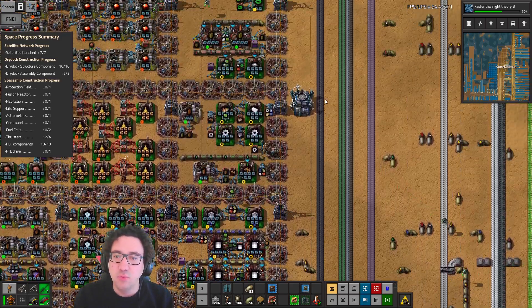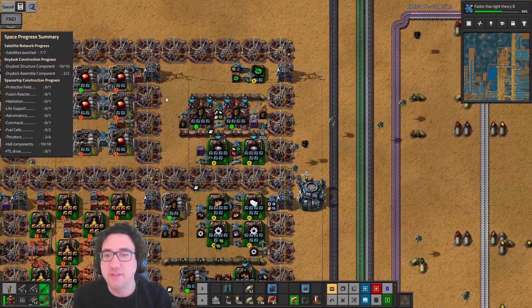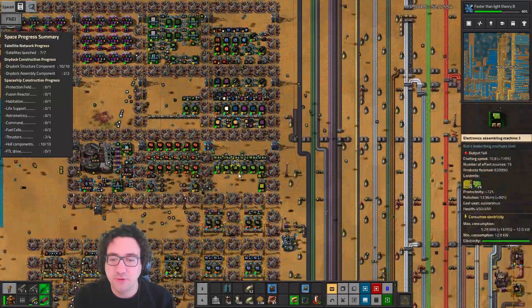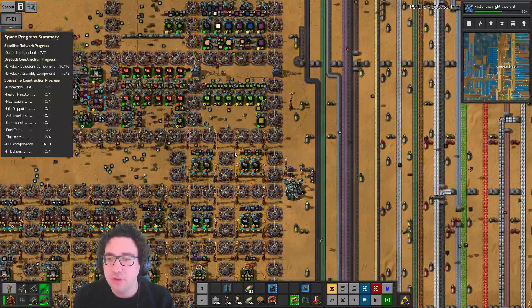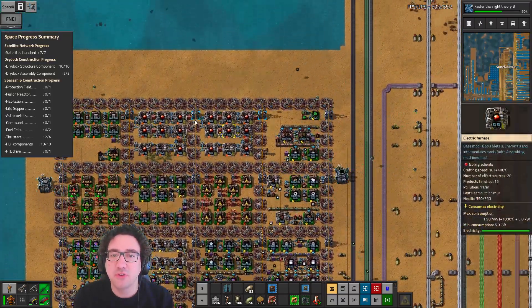Hello and welcome to our A Place Victoria Sea blog, this episode 492. We're just gonna ramp up some of our circuit production, mainly because we really really need it.